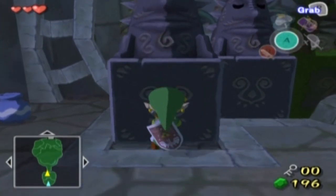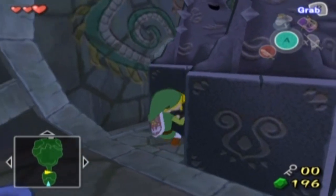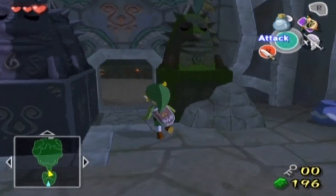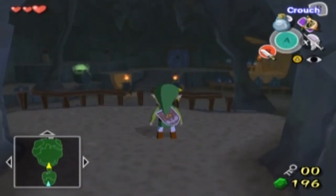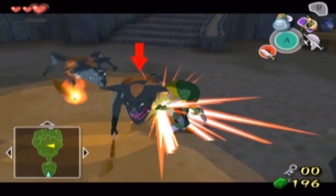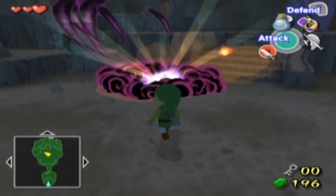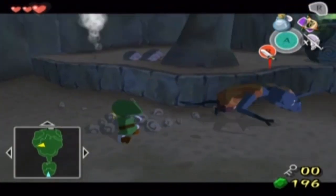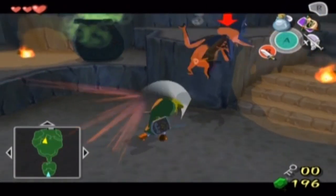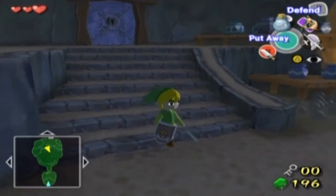Welcome back to The Legend of Zelda Wind Waker for the Nintendo GameCube. We have finally arrived at the first temple of this game, inside Dragon Roost Island, and we're here to help Prince Komali out by finding out why Valoo is in distress. It's our job to take care of the bokoblins and all the enemies. Thankfully I'll have my sword and shield this time — I was left useless at the Forsaken Fortress, but I have them now.